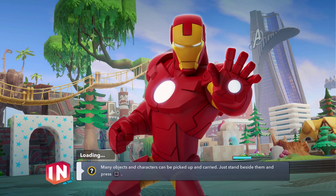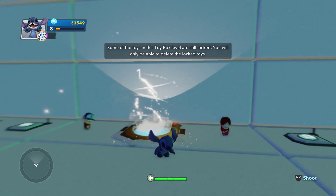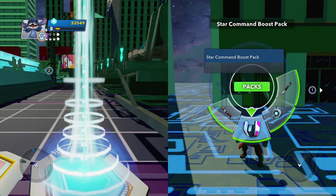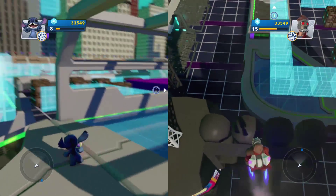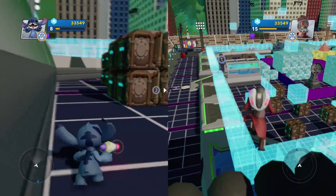I'll be able to teleport right to my spot. We're gonna grab our Star Command Blasters and have a little laser tag fun. This toy box is pretty cool. I think these guys are pretty equal to each other — they both have their special jump abilities and their health is about the same. There's Mabel and Dipper! The second player spawns outside of the arena, so make sure you've got a boost pack available to fly, or put a flying character on.